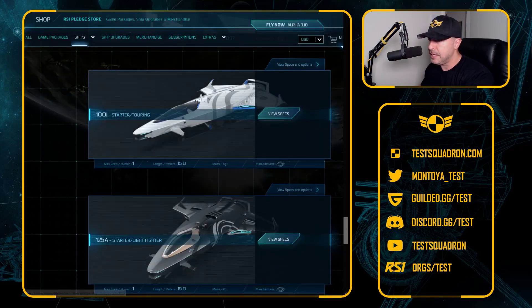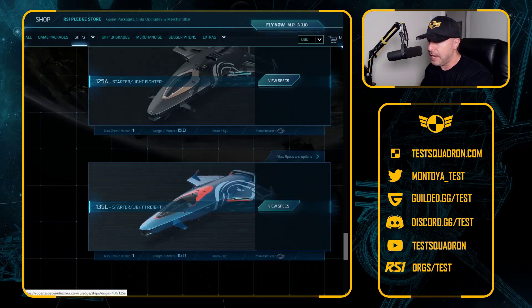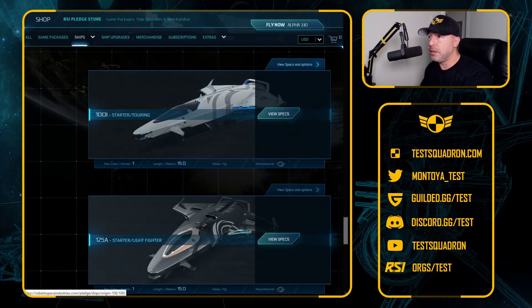There are three models. There is the Starter Touring, which is the 100i, then the 125a, which is black in color and is the Light Fighter, then the 135c, which is the Light Freight — with all slight differences between them, just beyond the paint job also.